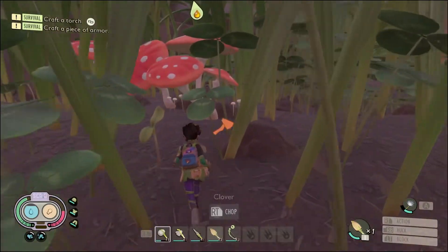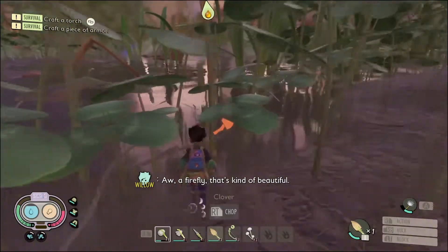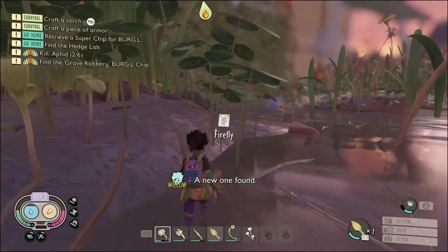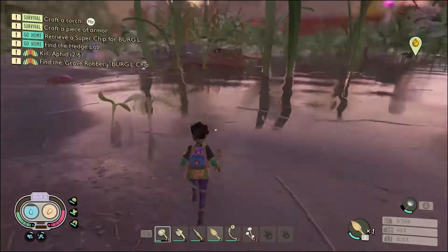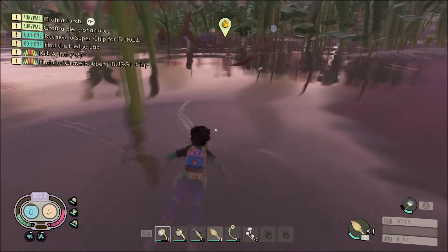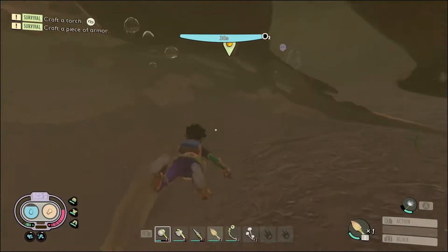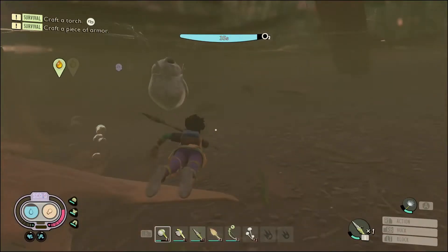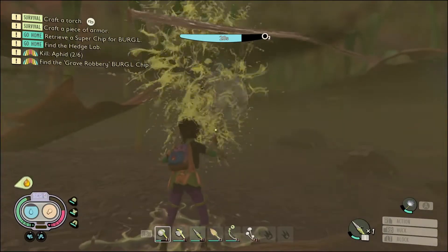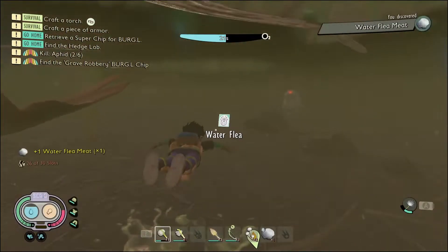Once you start hitting this puddle area you'll run into mosquitoes, fireflies, and water fleas. Water fleas aren't too bad and are a pretty good source of food, though you have to kill a lot of them to gold card them. We blocked a water flea — I didn't even know I blocked one! I threw my spear — okay, now we've got to find it. At least the spear floats!